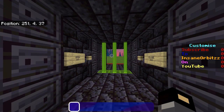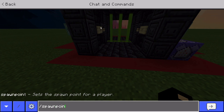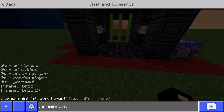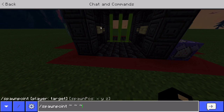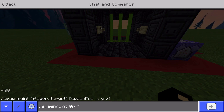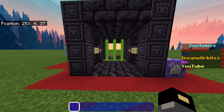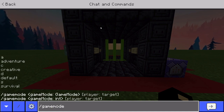So I'm going to show you an example of how this works first, and then I'll show you the commands — that way you get a rough idea of what I mean. I'm actually going to quickly set my spawn point here, just so when I die I can come straight back. Alright, there we go. So I've set my spawn point here and then I can change myself to game mode S.